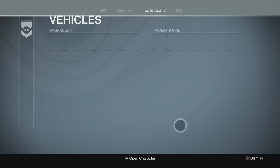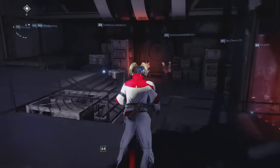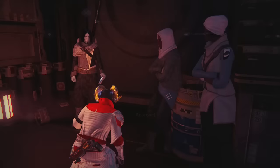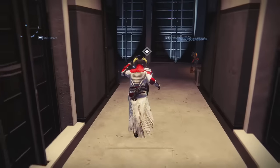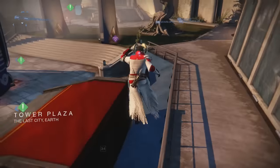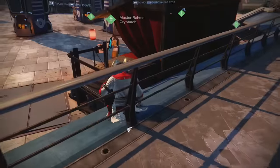Over at the sparrows section, nothing new — no Taken King symbols on any of these. And of course we got the factions where you can now pledge allegiance to them. I'm already ranked 44 with Dead Orbit, and from what I've heard if you're higher than rank 25 you'll get a quest from your faction that will yield an exotic class item once you finish it. That's about it for all the new changes at the tower. Thank you guys for watching — like, comment, subscribe, enjoy patch 2.0 this week, and next week we got Taken King finally coming out. Can't wait to bring you guys more videos on all the new stuff!